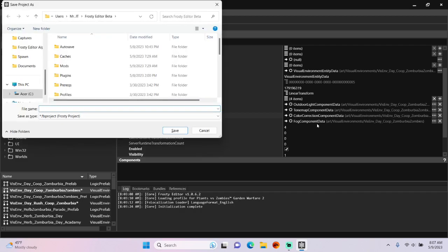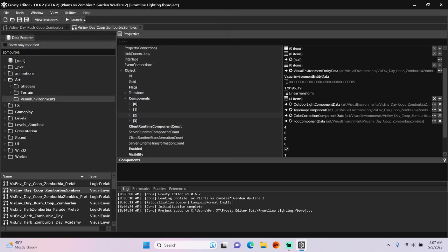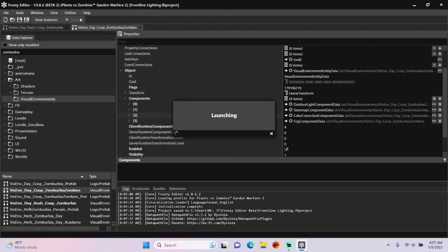Time to save the project, and I'll call it Frontline Lighting. And save. Let's launch the game and see if Frontline Flats lighting looks different.